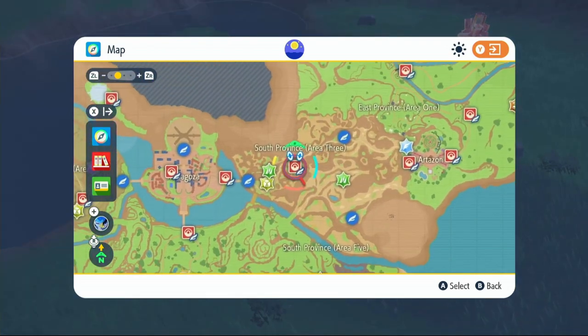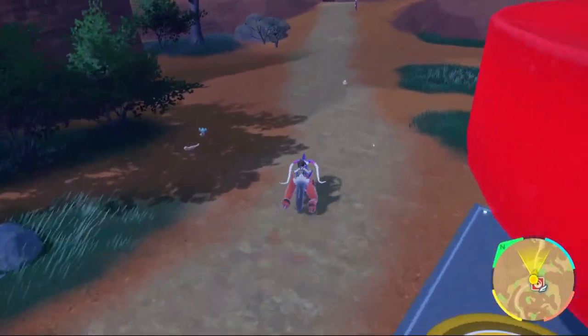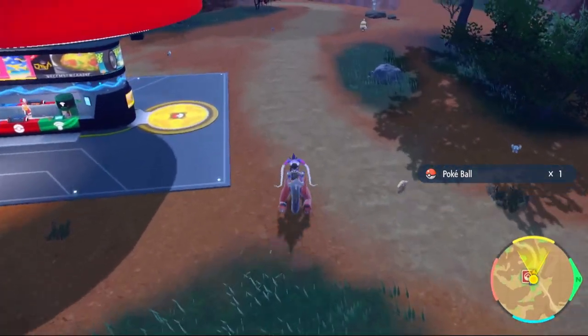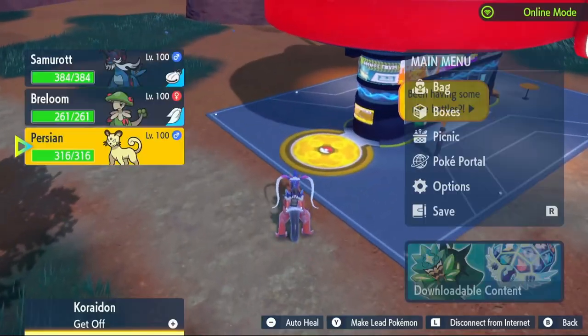Moving on to Attack, fly over to South Province Area 3. Around this area, we're going to be taking out 28 Shinx using an Electric-type level 2 sandwich to make this quicker. You can also take out Yungoose and Growlithe because they give Attack EVs as well. Take out 28 of those and you will have your max Attack EVs.